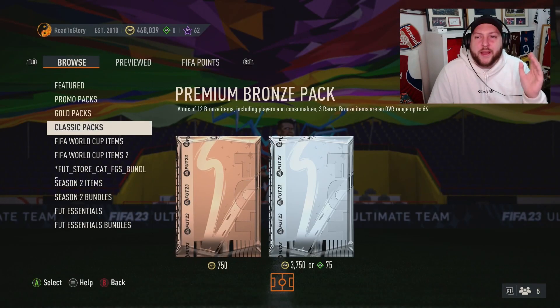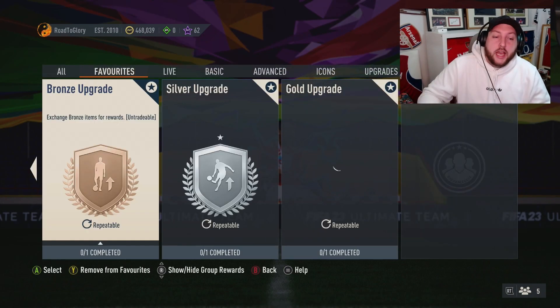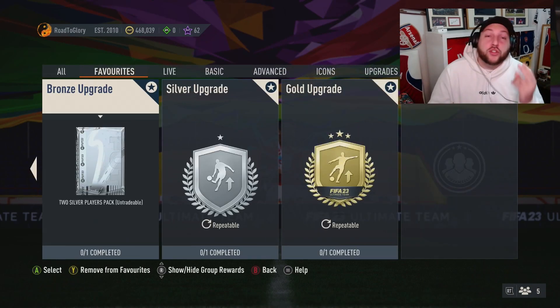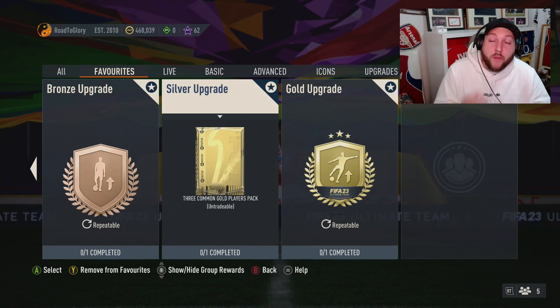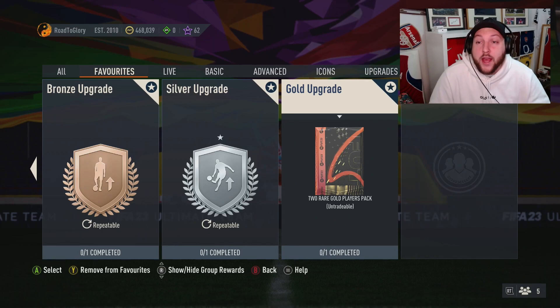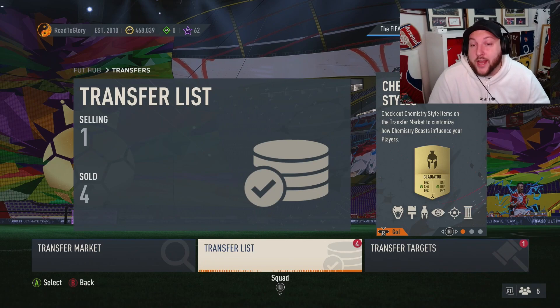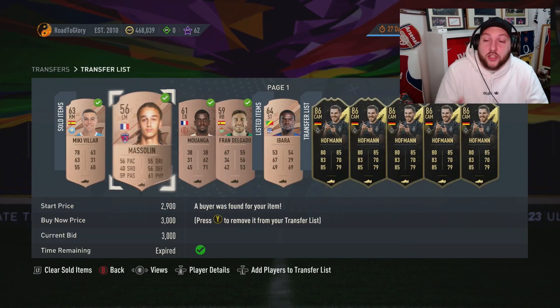Always check your manager too — Korean, Brazilian, French, Dutch managers always go for loads of coins. Once you've gone through your 10,000 coins worth of bronze packs, put the bronze commons into the bronze upgrade SBC, which gives you two silvers back — one rare and one common. Do this 11 times. Put those 11 rares into the icon SBCs. Put the silver commons into the silver upgrade to get three commons back, do that four times for two gold rares, and then those gold rares go into the 81-plus upgrade.